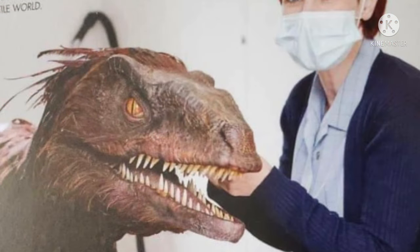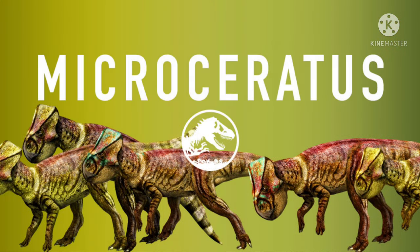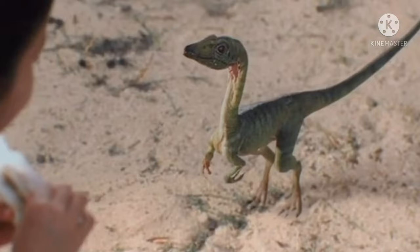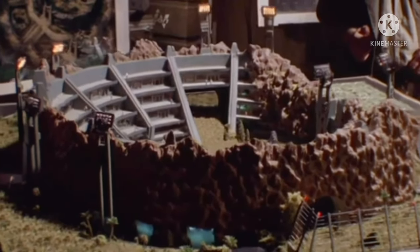An interesting dinosaur we haven't seen discussed recently is none other than the Microceratops, which is a dinosaur that many fans would know has been a part of the franchise's canon for quite some time, making its first canon introduction in Jurassic World — not showing on screen, but listed as a canon species in the park. Now it's finally making its on-screen appearance, and quite different from its design on the Jurassic World website, I must say.